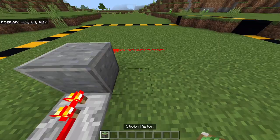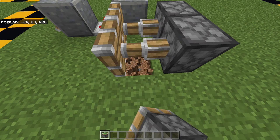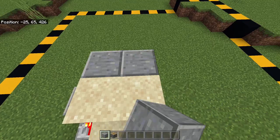Now take two sticky pistons and place them in these two positions. Make sure that they connect to the redstone clock and extend. Then break the two blocks that are below the piston arms. Take some sand, place two blocks in front of the pistons and two more on top of the piston arms. Then go on top of the sand blocks, place two layers of blocks on top of the sticky pistons and two pistons facing this side.